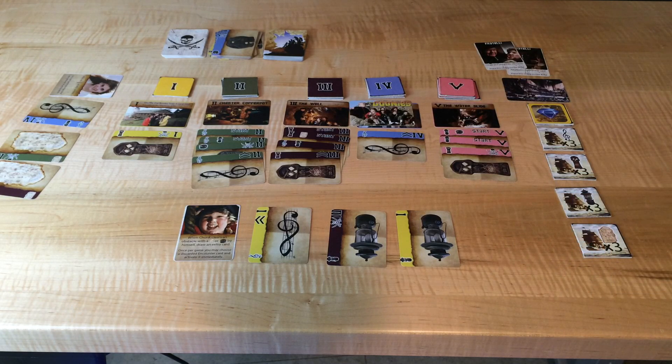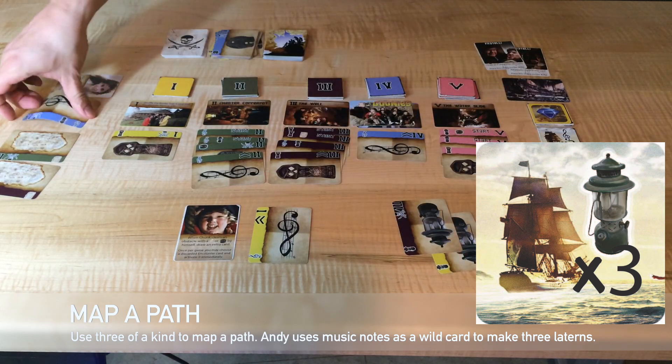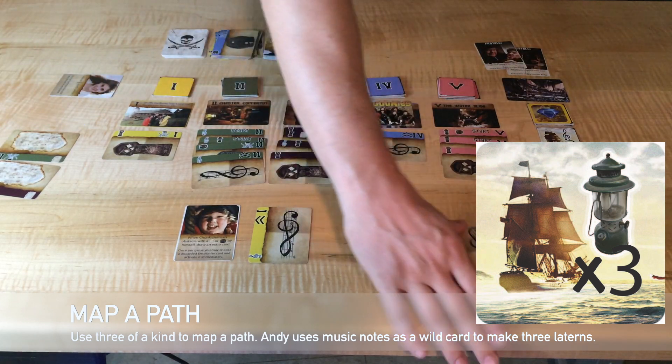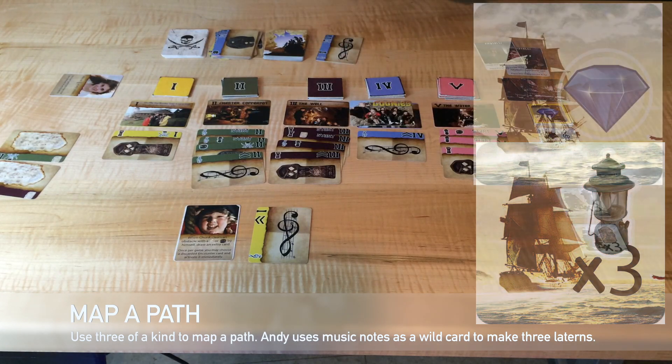This is bad because we lose the game if there are ever five obstacles on any one location. You win the game by mapping all five paths and finding the hidden treasure at each location. We'll match three of a kind to map the path for lanterns. We only have two lanterns, but Andy can use a music note as a wild card, so she'll contribute the third so we can map the path and flip the top tile. Now we have a place to put the next treasure that we find.